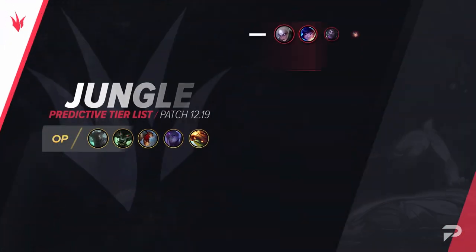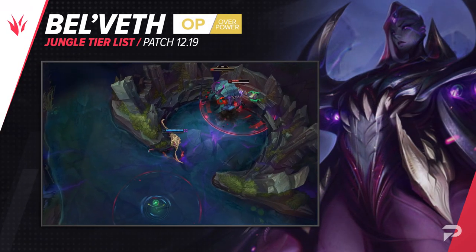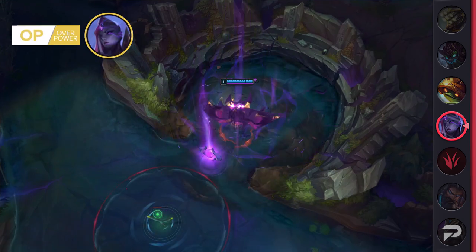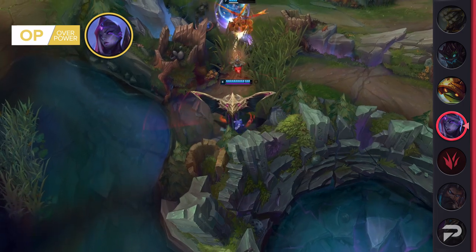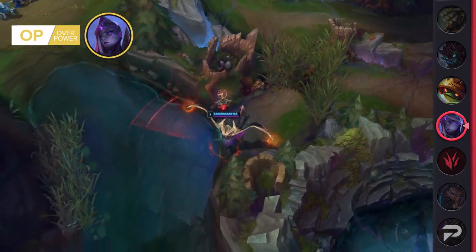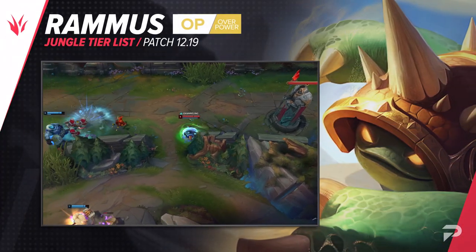Now for the jungle tier list. Bel'Veth has been borderline OP tier for a while and now that Master Yi is finally getting a long overdue nerf we're making that move. Bel'Veth has more early game presence but Master Yi had her beat on DPS output late game. In higher elo Bel'Veth was overall a better option, but in lower ranks where games drag out Yi was more reliable. With Yi's scaling being less of a guarantee, Bel'Veth's well-rounded kit should make her better at pretty much all levels of play.